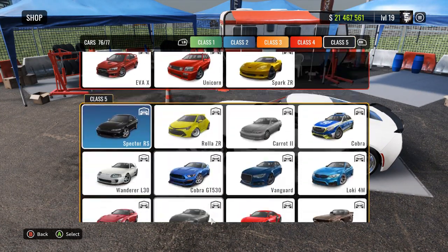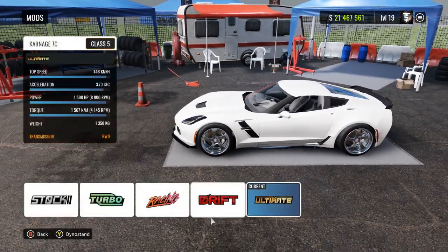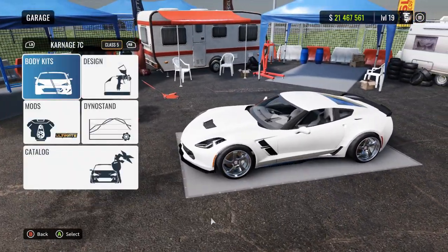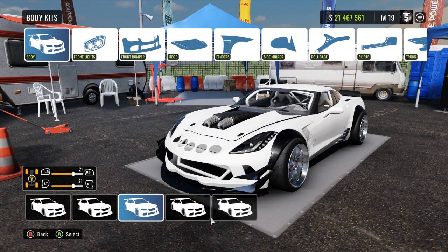If you guys do not know where this car is, this is a Class 5 vehicle. You can find it all the way down here — it's going to be right here, as you guys can see, between the Nomad GT and the Voodoo. Once you have that car, go to your mods, equip the Ultimate Mod onto the vehicle, and then go to Body Kits. I don't currently have a Body Kit on here, but let me go ahead and throw one on.